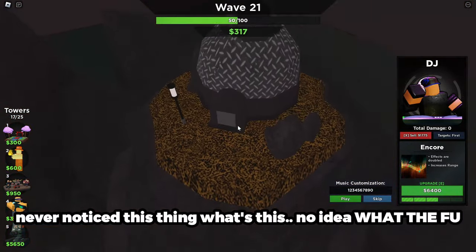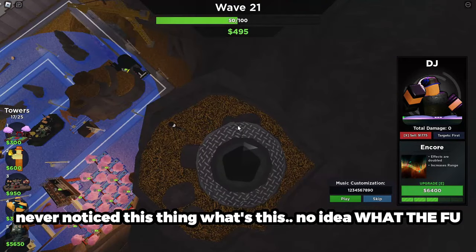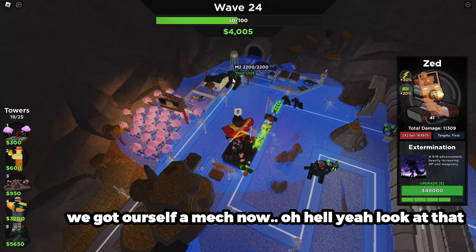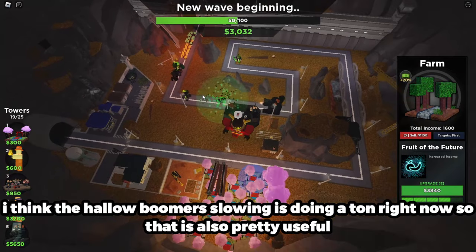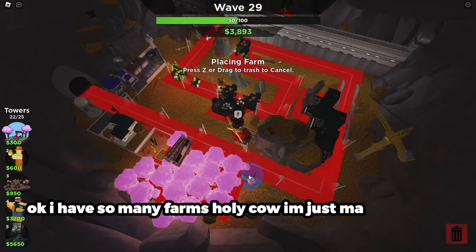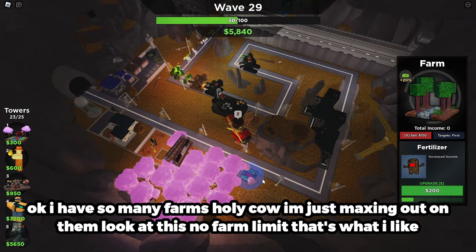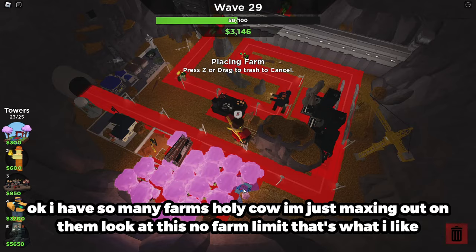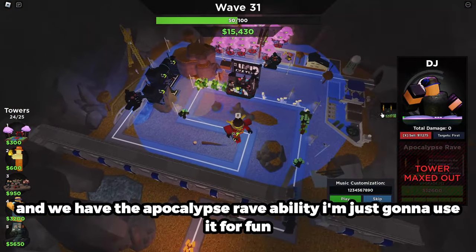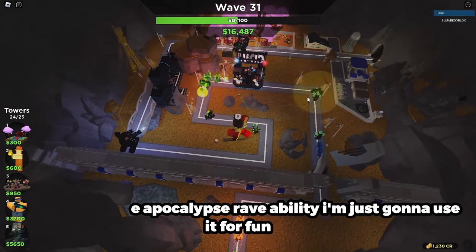Never noticed this thing — what's this? We got ourselves a mech now, oh hell yeah! I think the Hollow Boomer slowing is doing a ton right now, that's pretty useful. I have so many farms — no farm limit, that's what I like. And we have the Apocalypse Wave ability, I'm just gonna use it for fun.